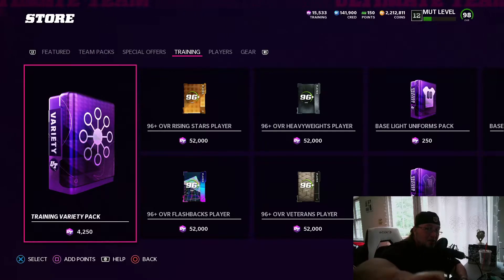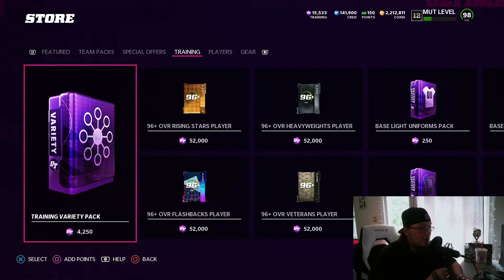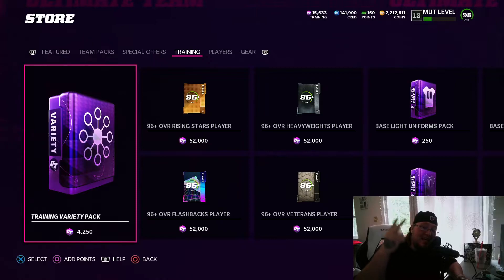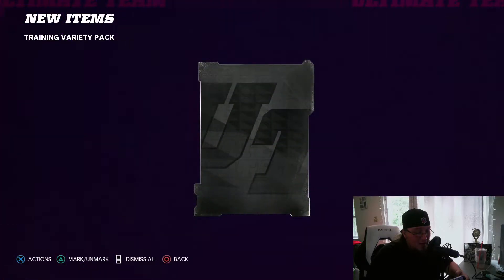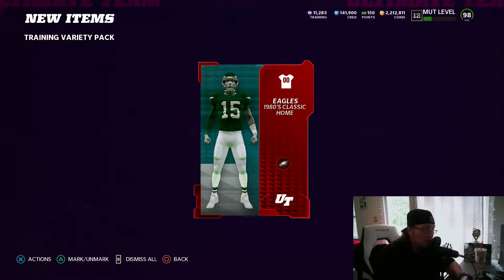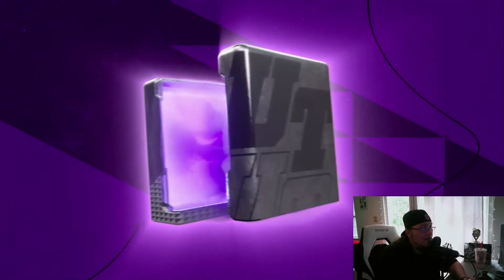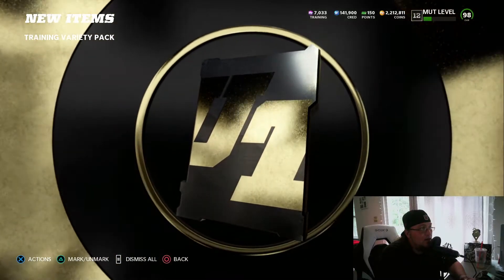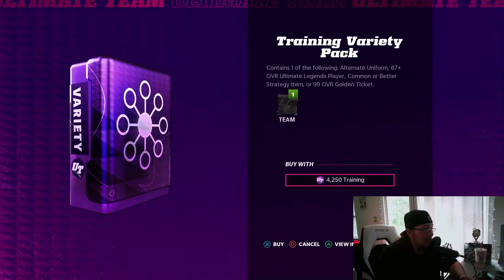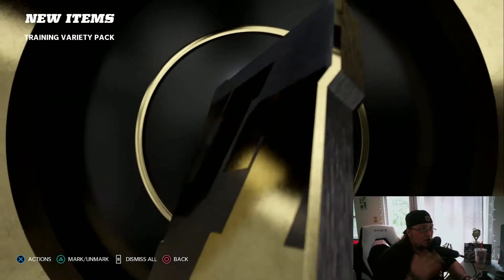What's good, Money Squad? This is your boy Jay Money Good coming at you with another Madden 22 coin making method video. Today, ladies and gentlemen, it is Ultimate Legend Saturday. We have limited time Joey Porter in the training variety packs, pieces for Larry Allen — a lineman for the Dallas Cowboys — and also Ken Houston, the other new ultimate legend that came out this weekend.